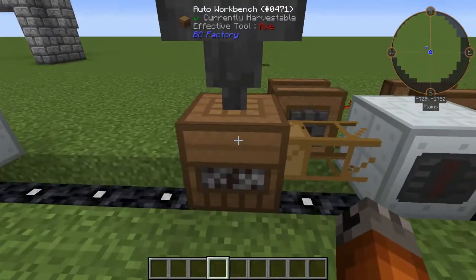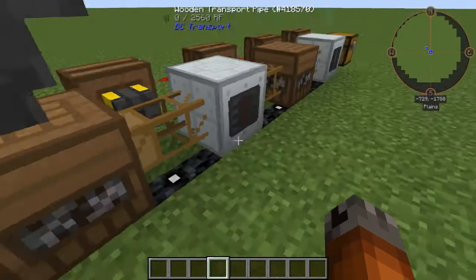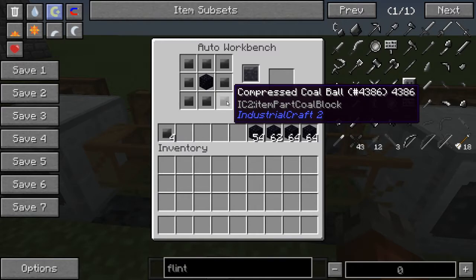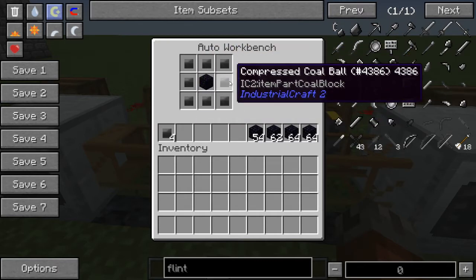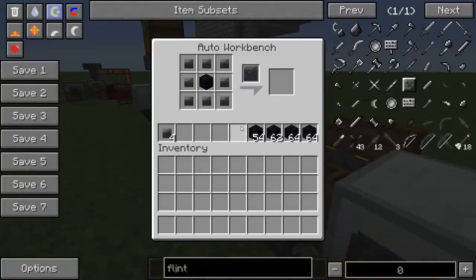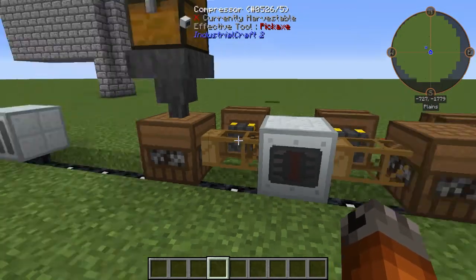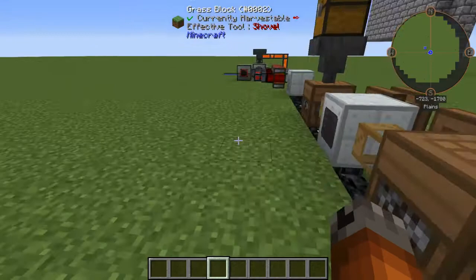It takes eight coal dust to make one coal ball, and these compress down into coal chunks. It takes eight compressed coal balls and some obsidian to create one coal chunk. So basically eight times eight is 64 — it takes a whole stack of coal to make a diamond. So it's not that OP, really.